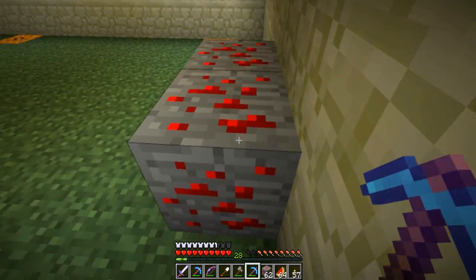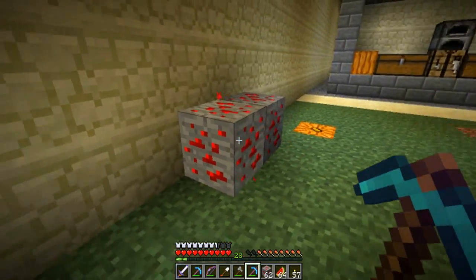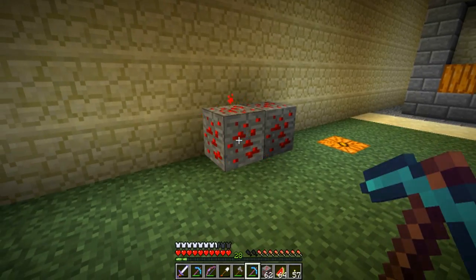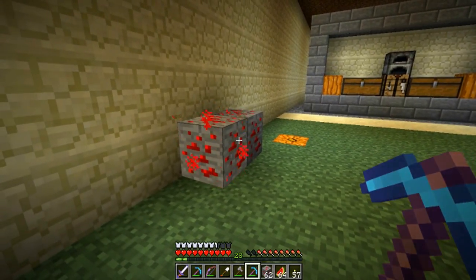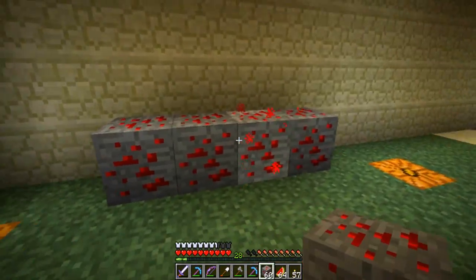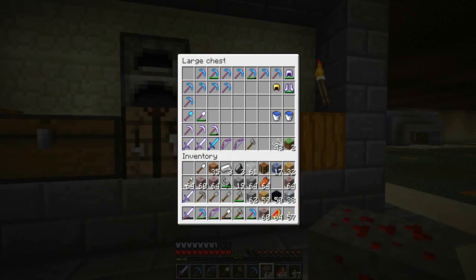Redstone ores have a pretty special property where when you walk over them, it will activate and refresh the block. Probably in the near future we'll build something with the redstone ore using the actual ore blocks and not the dust — so that should be pretty cool. Anyway, let me put away my Silk Touch pick so I don't waste any more of it — that was the only one I've gotten.